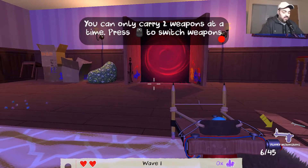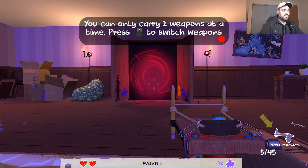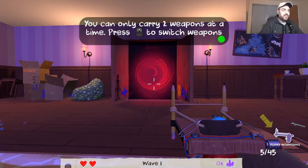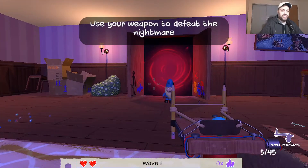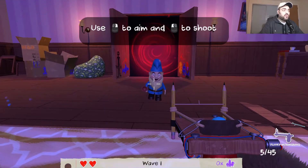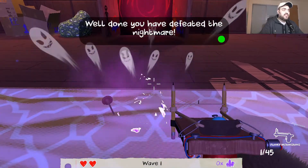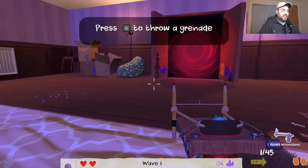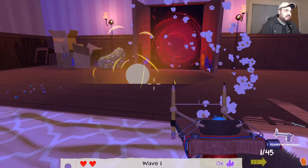How do we change weapons - do I press the scroll wheel? Okay, this is a stick. Use your weapon - take it, take it, well done. You can press G to throw a grenade. Let's try it - what grenade is this? It looks like an egg or something.